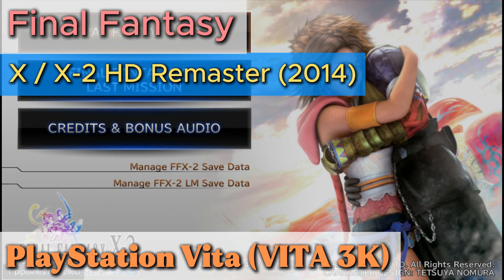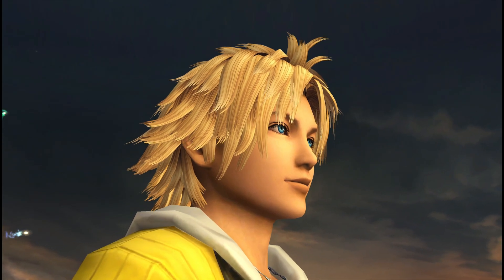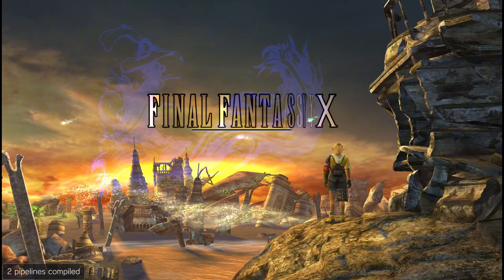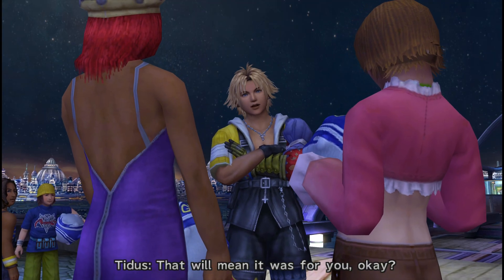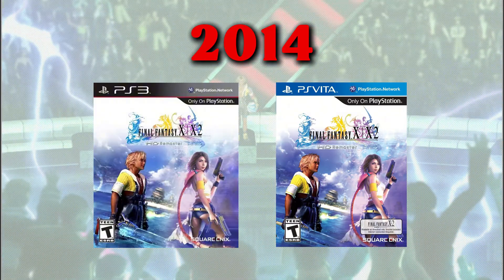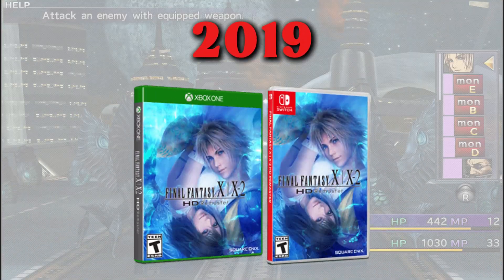Final Fantasy X and Final Fantasy X-2 HD Remaster for the PlayStation Vita — I know I'm kind of cheating here, this is technically two games, but I figured since it's the last entry I'd include this HD collection. These are two original PlayStation 2 games by Square from the early 2000s: Final Fantasy X from 2001 and Final Fantasy X-2 from 2003. The compilation came to PlayStation Vita and PS3 in North America in 2014, PS4 in 2015, Windows in 2016, and Xbox One and Switch in 2019.